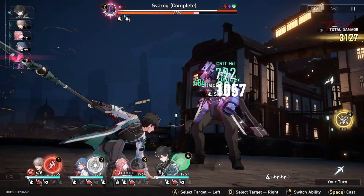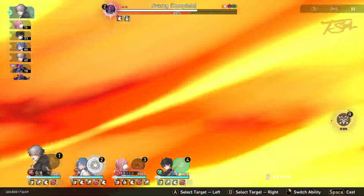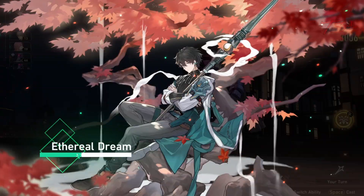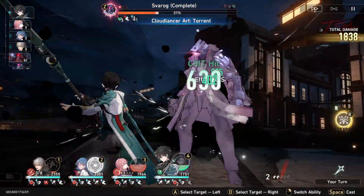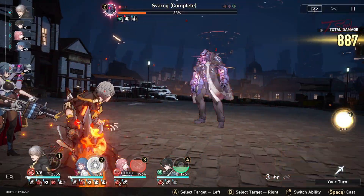Then there's all these speed buffs with all the Blessings I got, which got me so many turns before Sparok even does one. And since my free-to-play team comp had all his weaknesses, I was able to keep him broken most of the fight. The enemies have less defense when broken, in addition to that nice extra pop of damage.